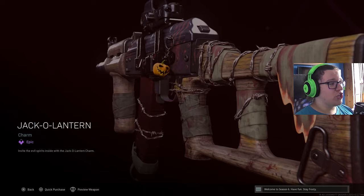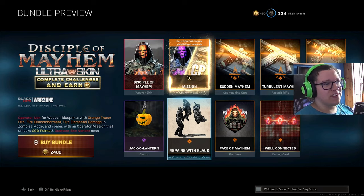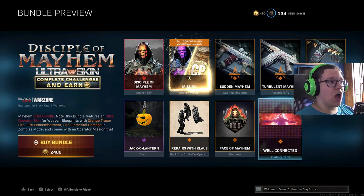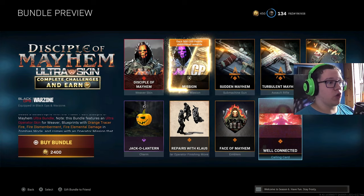You also get a pretty cool charm which is a jack-o'-lantern, a finisher that we will check out — it's probably second best or even top number one for some people in the finishers for Zombies — a cool Disciple emblem and a cool Disciple calling card. What I'm going to do is get some more COD points and purchase this bundle, then hop into Zombies on Forsaken, check out some of these weapons, and then go into a private match to show off all the weapons and the finisher itself.